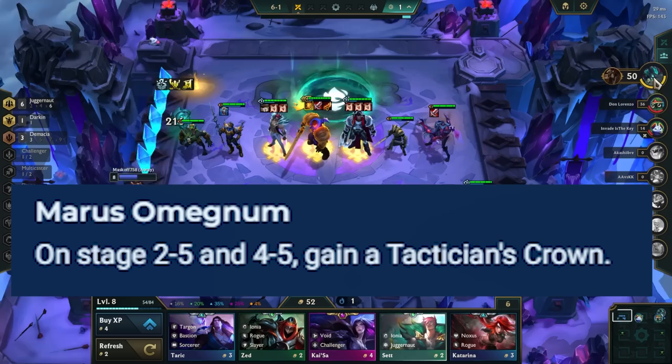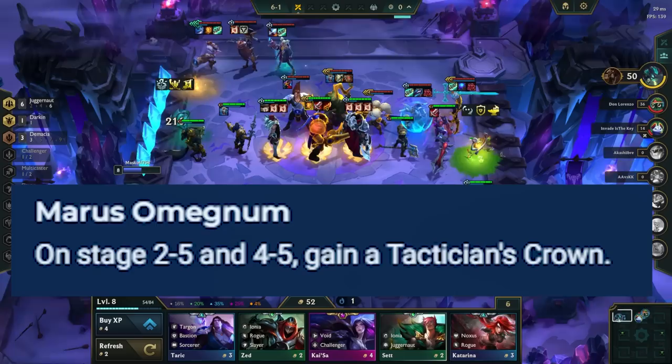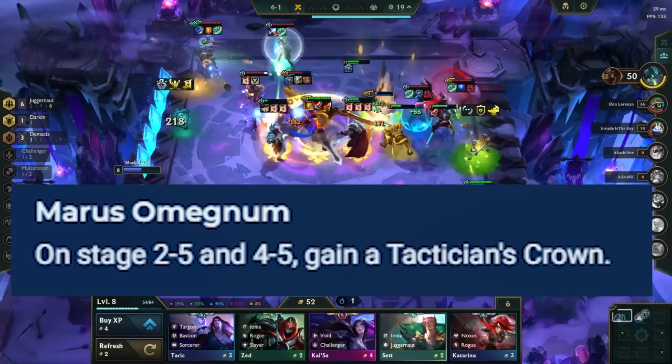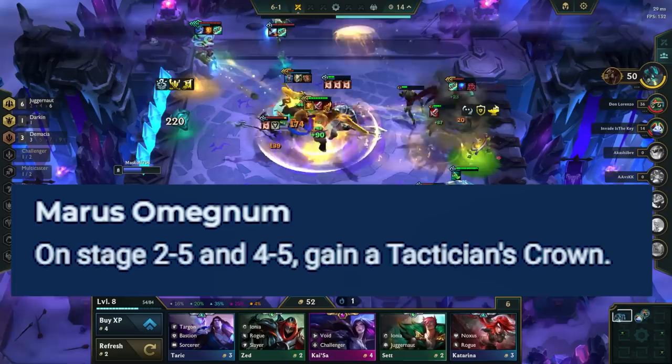Myris Omagnum gives you a Tactician's Crown on stages 2-5 and 4-5. This punishes loss-streakers a lot harder, as you take more damage in the early and mid game. If you are loss-streaking, you have to roll on stage 3-2 to stabilize more often than not. Comps that are flexible and want to fit in more units are stronger here, like Freljord Aphelios where you can go vertical Deadeye, add more Freljords, or add more frontline. It's a lot worse for linear comps like Garen, where you don't have great extra units to add at later levels.